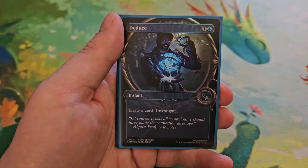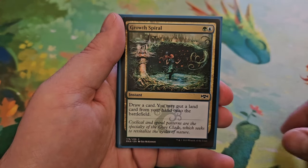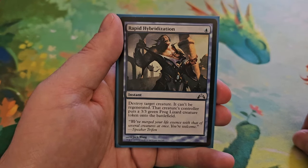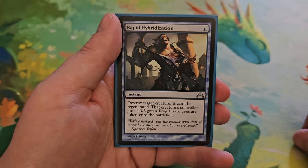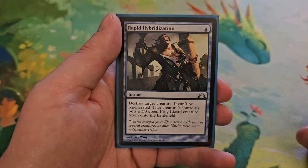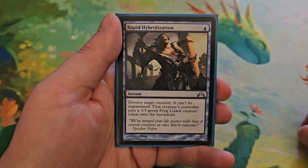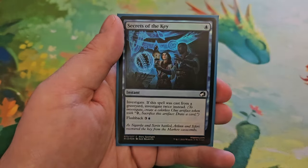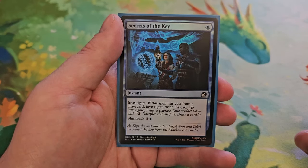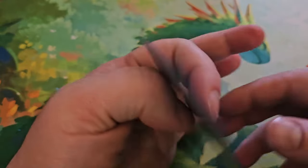Deduce for one and a blue — draw a card and investigate. Growth Spiral for a green and a blue — draw a card, then you may play an additional land this turn. Rapid Hybridization for blue — destroy target creature; it can't be regenerated, and that creature's controller puts a 3/3 frog lizard creature token onto the battlefield. Secret of the Key for one blue — investigate; if this spell was cast from a graveyard, investigate twice instead. Flashback for three and a blue.